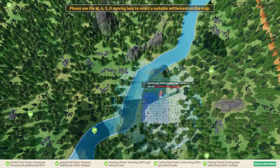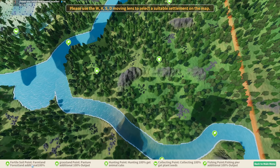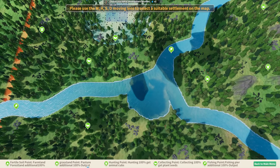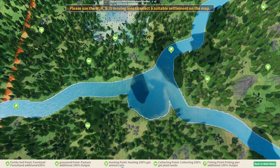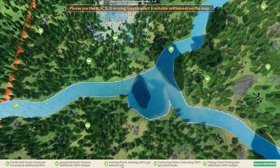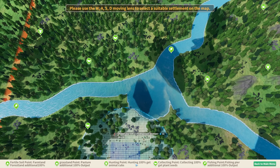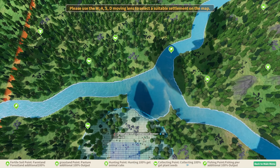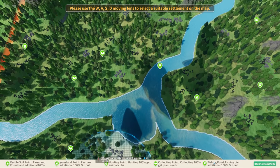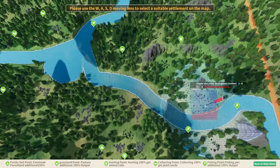There are five resource nodes to be aware of: fertile soil where farmlands give additional resources; grassland for additional pastures; hunting grounds, which capture cubs so you can start your own pastures rather than just granting hunting bonuses; collection points, which unlock additional new seeds when worked with gathering stations; and fishing points, which increase fish yield.